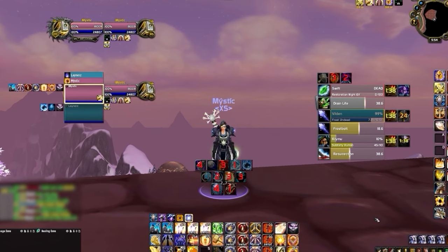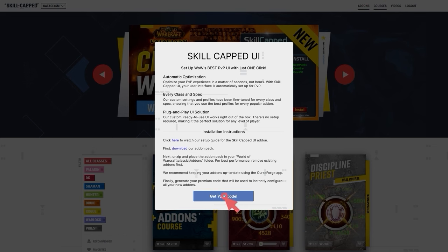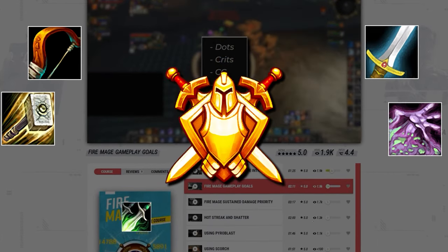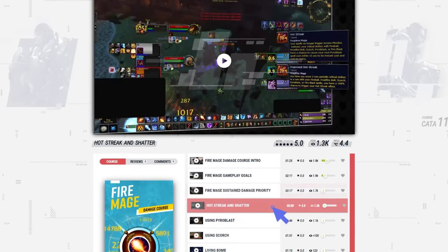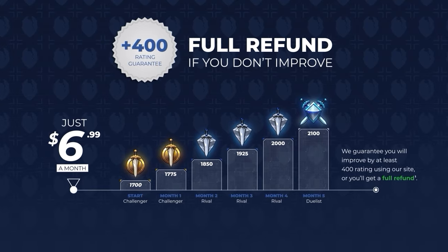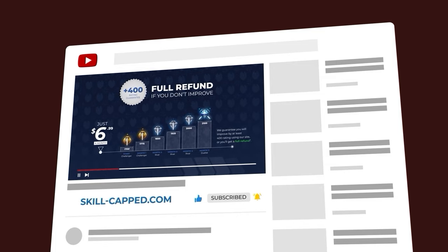Before we start, if you want a fresh UI for Cata using our brand new Skill-Capped add-on, be sure to check out our updated Classic site at Skill-Capped.com. We've got literally everything you need to make sure you don't fall behind in the latest expansion, including specialized guides from rank 1 players. We literally guarantee you'll gain at least 400 rating when actively using our service, so join us today using the exclusive discount link in the description below.